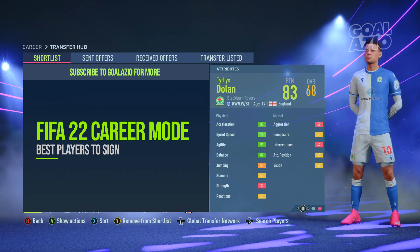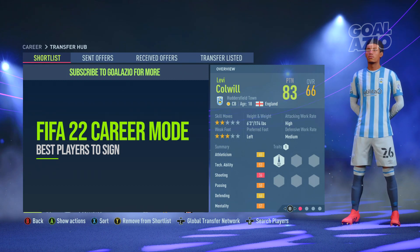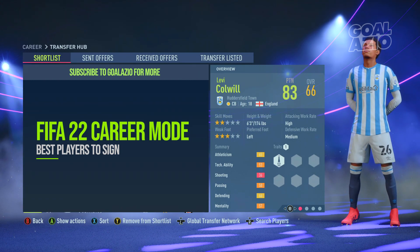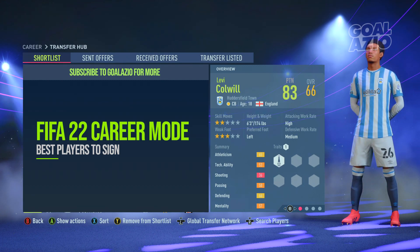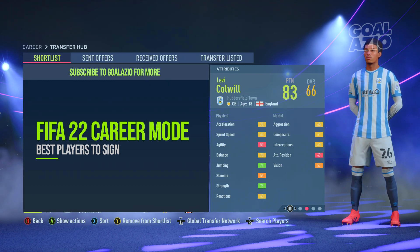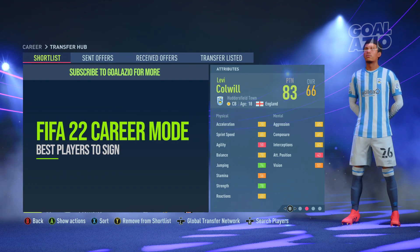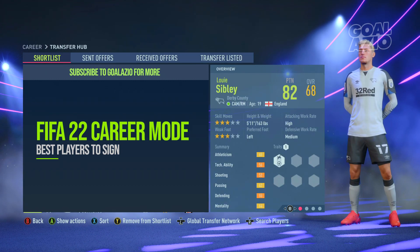Speaking of solid, we're going to centre back — Huddersfield's Levi Colwill. He's a 66-rated centre back with a potential of 83, costing around 2 million pounds. The standard of stats here: his jumping and strength at six foot three means he's winning every header. No one really muscles him off the ball, and his sprint speed and acceleration aren't too bad either — around 68 overall, which is pretty decent for a centre back.